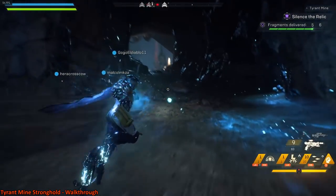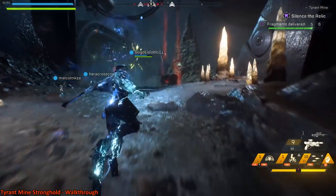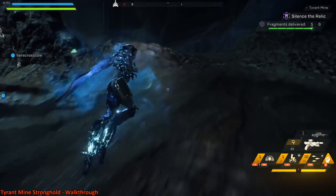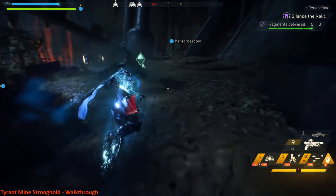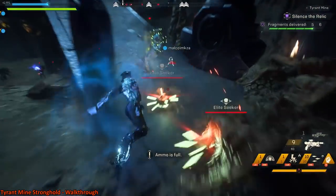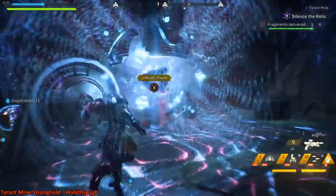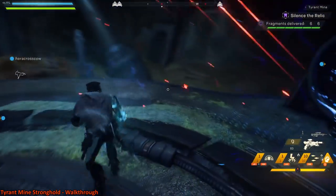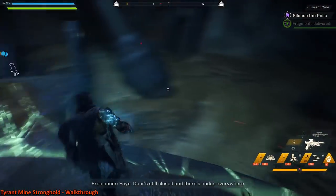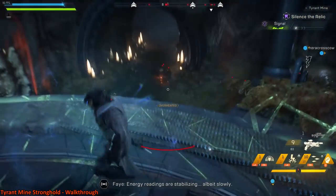If you do want to help clean up the waves for whatever reason, there are these large box-shaped things right here that I'm just passing — blowing those up helps to stem the tide of Scar coming into the area. So if you're not on canister collection duty and you really want to kill things, that's what you want to focus on. You can see all the enemies are kind of grouped up and going away.